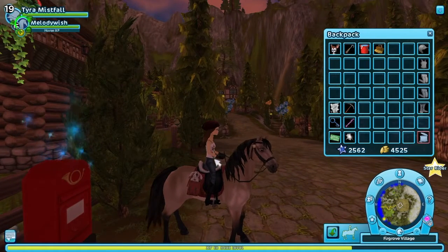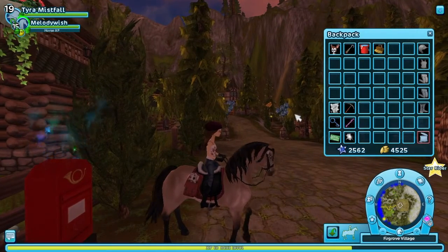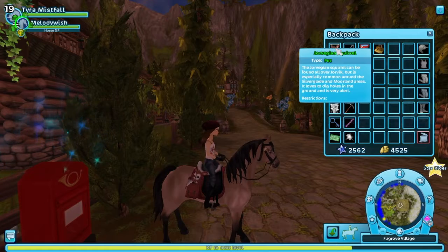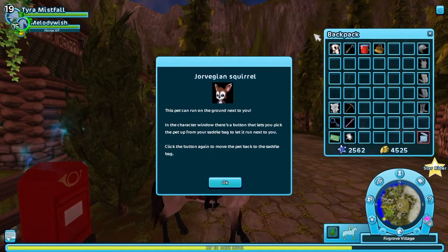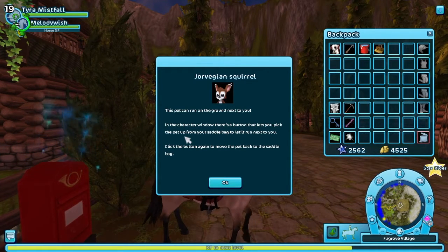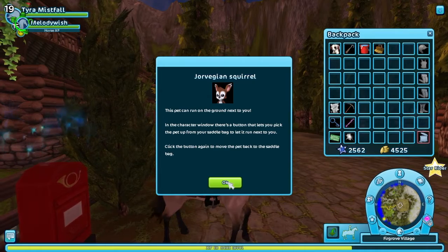I've got Patch in my saddlebag at the moment because I'm running my Morgan Melody Wish — Patch is her pet. But when I hover my mouse over — oh, there we go. He's so cute, it's like having a little chipmunk. So this is the Yorvigian squirrel. This pet can run on the ground next to you. In the character window there's a button that lets you pick the pet up from the saddlebag and let it run next to you. Click the button again to move the pet back to the saddlebag.